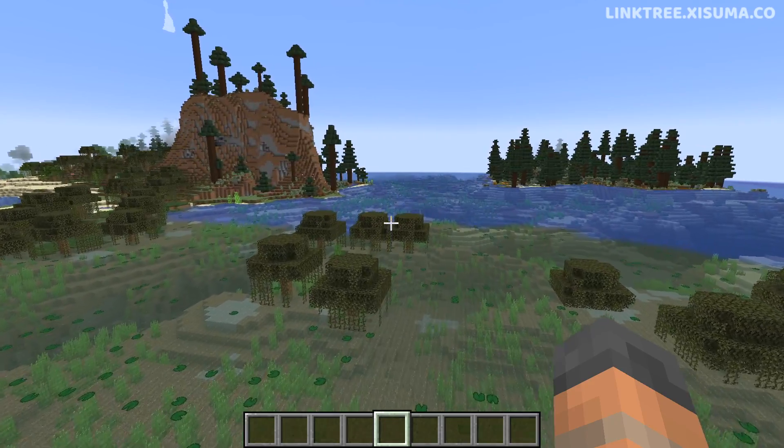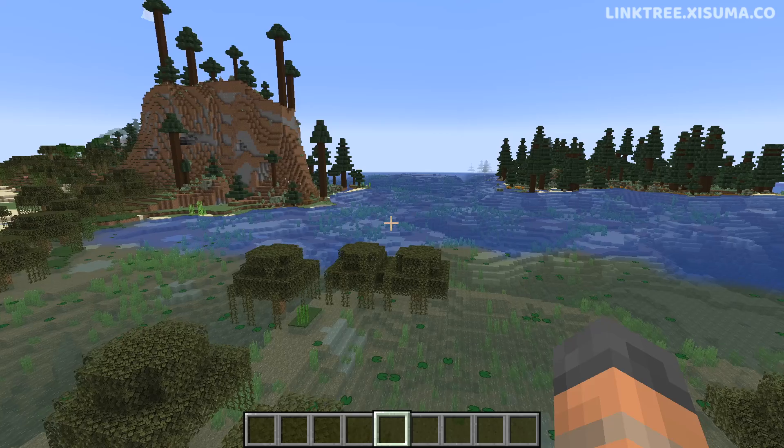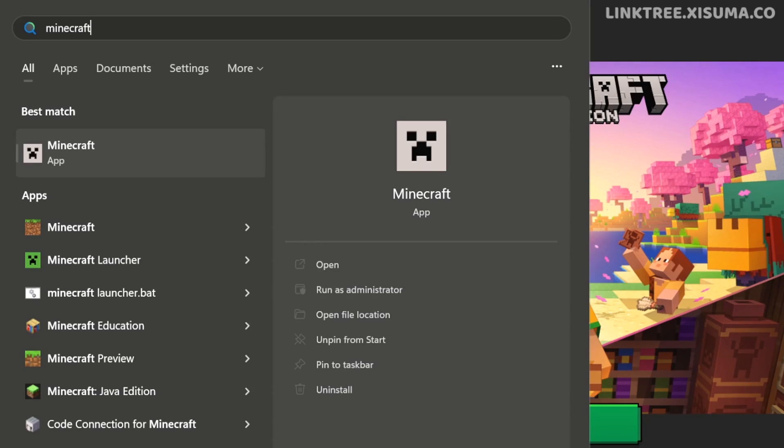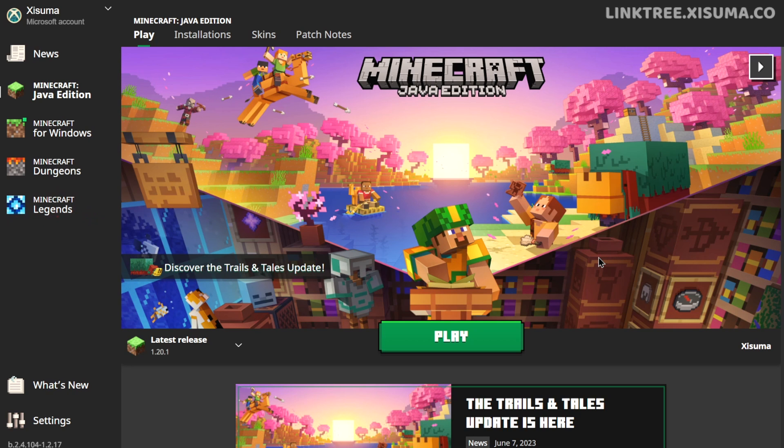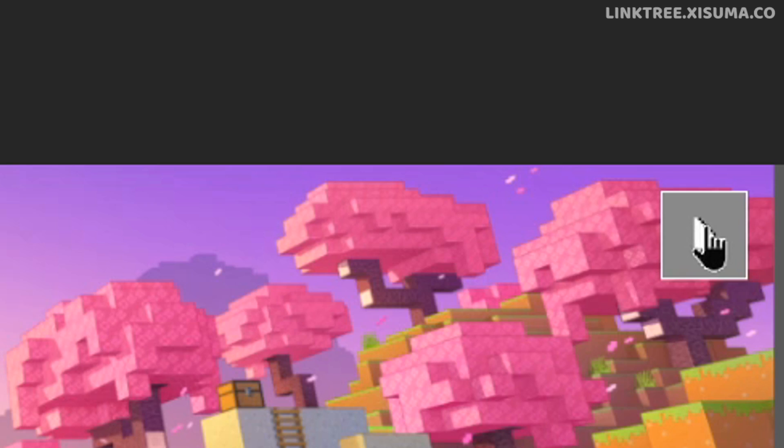Next up, let's talk about the changes in the Minecraft launcher. The icon for the launcher has been updated to this nice grey creeper face — pretty cool. And here on the main page of the launcher you might not even notice it, but there's now a play button up at the top.